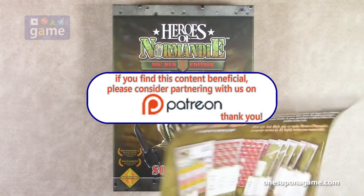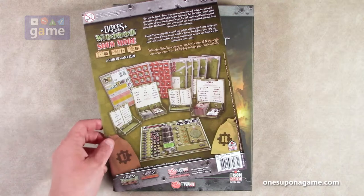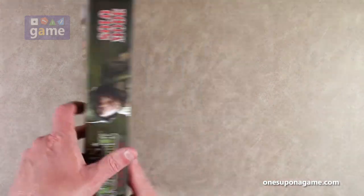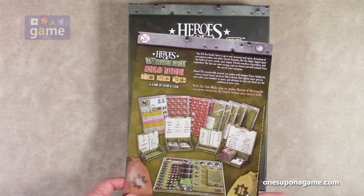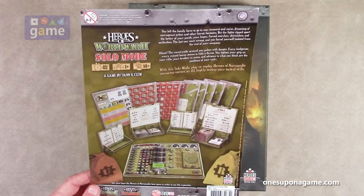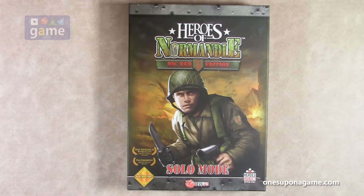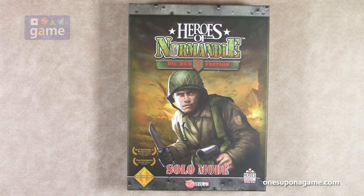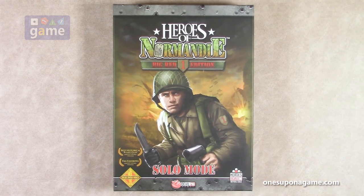One thing that's interesting is the back cover under the shrink wrap is just a piece of paper with the information on it. You have artwork on the back and it says it works with Heroes of Stalingrad and Heroes of Normandy as well. I've not been able to find this for sale in the U.S. — I'm hoping some online stores will pick this up. If not, it may be available in a local game store, or it's available on the Devil Pig website, though shipping from Europe is a lot higher.